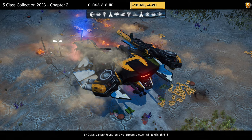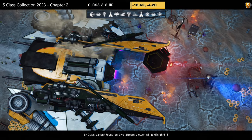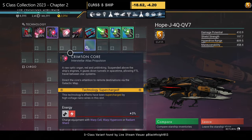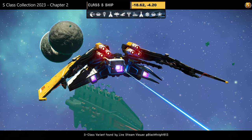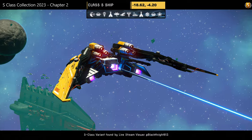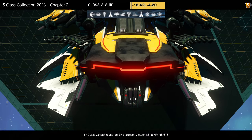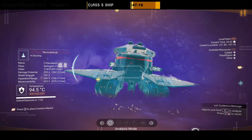Hauler number twenty — the 'yellow hornet.' I found an A-class on stream, and viewer Black Knight 813 found the S-class version and posted it in the comments, so I documented that one instead. The A version is in a previous video. It's a nice ship — I kept it for a while before replacing it.